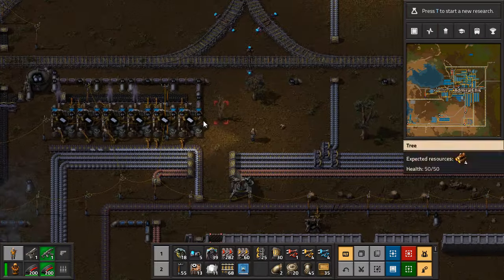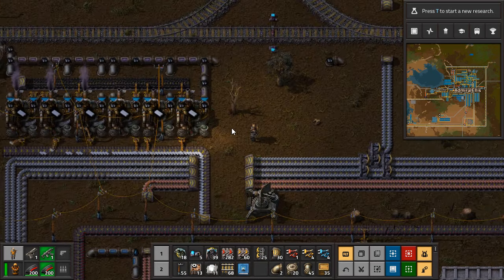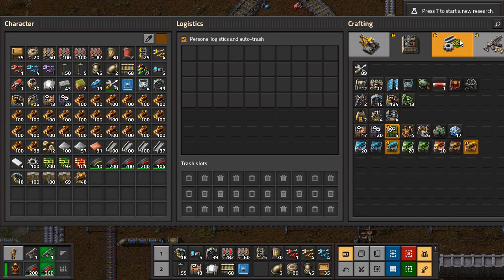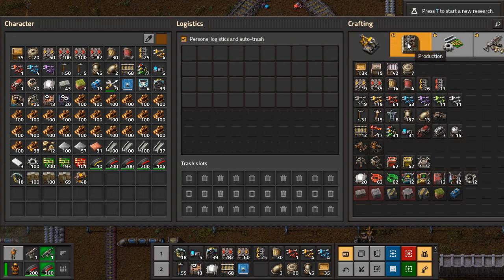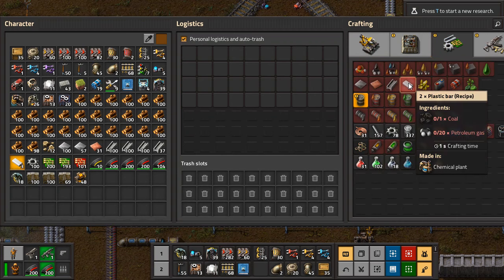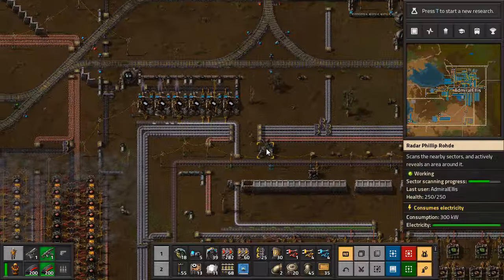Because if we're doing plastic production here, we've got one, two, three, four, five, six. Let's do some math — it's seven and a half things per side. These craft plastic at one per second. So having six of these is acceptable if we're consuming the whole belt, then it's acceptable.